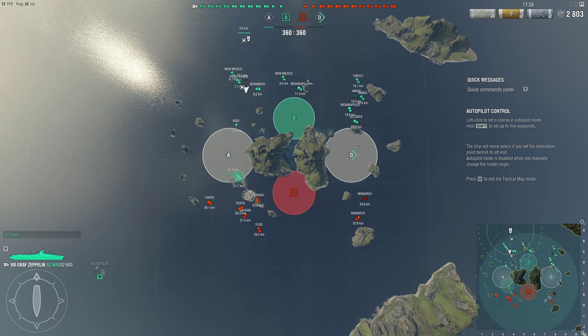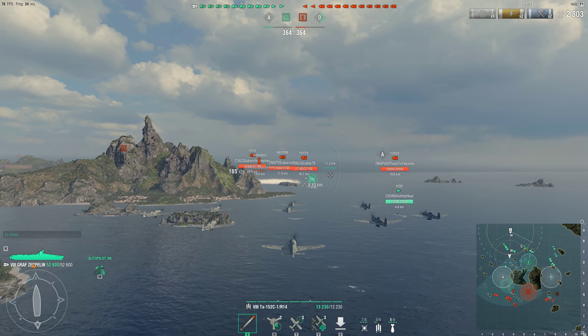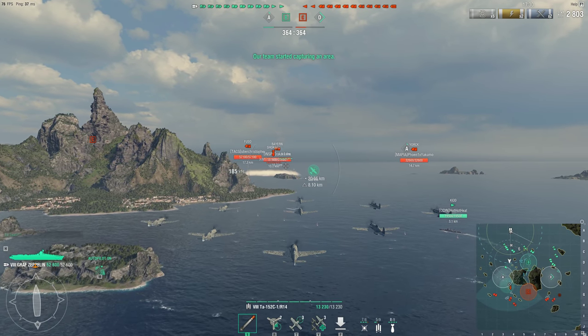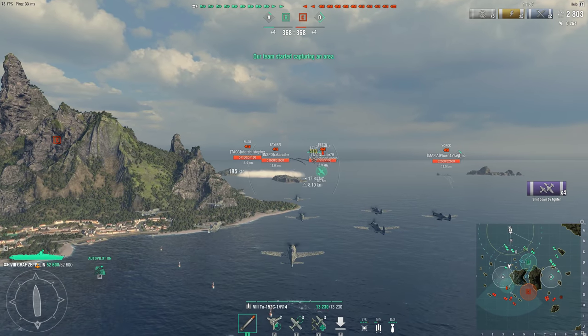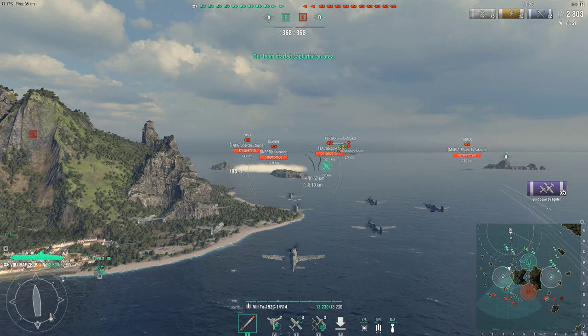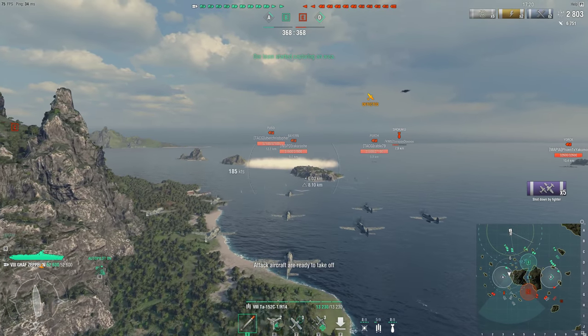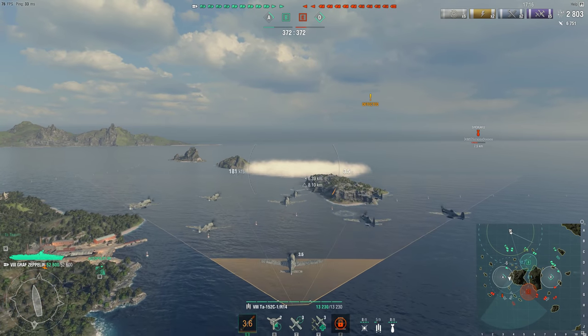Against larger, more armored targets they do pretty well. This ship is geared toward damaging more heavily armored targets like battleships and aircraft carriers. But it can, as you'll see, do pretty dang good against cruisers. That fighter I dropped to spot the enemy ships turns around and shoots down five of the Shokaku's bombers.